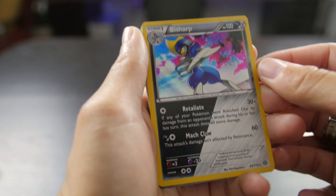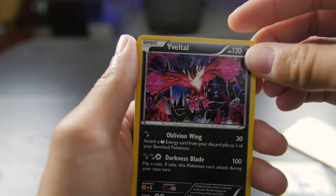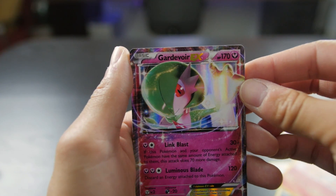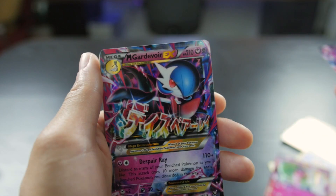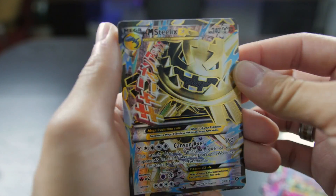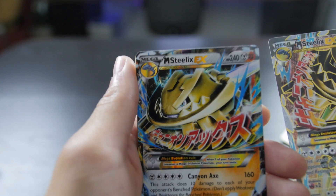And now for the real highlights - we have the holographic Infernape, the Gardevoir EX, the Mega Gardevoir EX, another Mega Gardevoir EX, the full art Mega Steelix EX. So we did get the full art and the regular Mega Steelix EX.